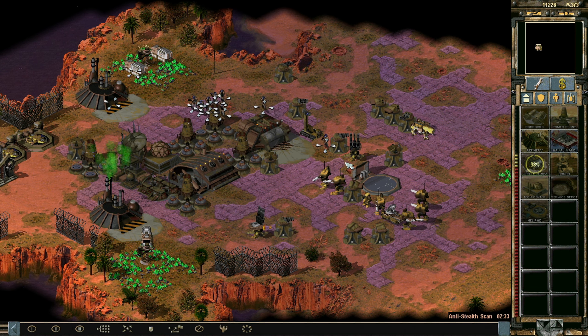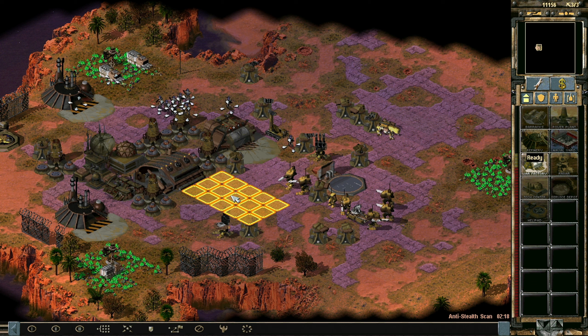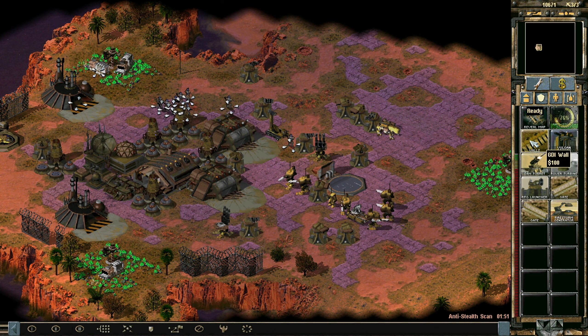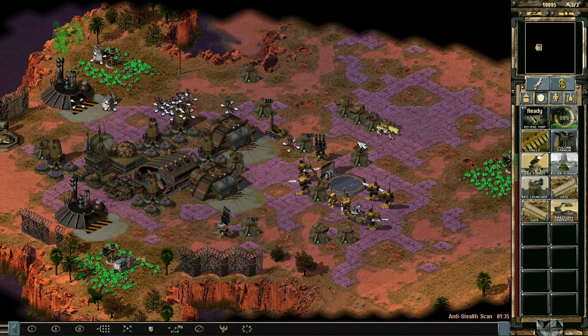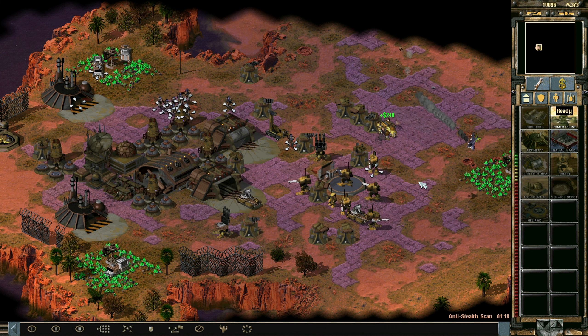Definitely need more power. Let's get more turbines. Get a whole bunch more — power turbine, thank you very much. And more power plants too. May as well fix yourselves. Let's maybe get another RPG launcher — they're quite powerful. And maybe also more anti-air here.